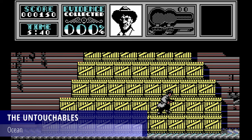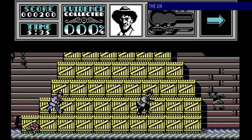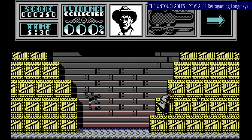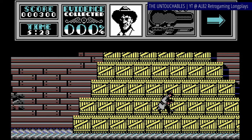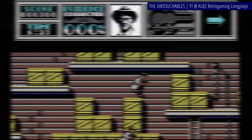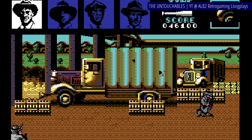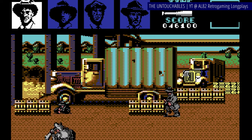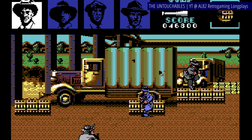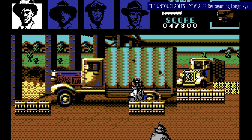The Untouchables is an excellent tie-in to the mafia movie of the same title and sorta follows its plot too, as best as it can. You play as Elliot Ness and you're after Al Capone, the infamous gangland boss of the 1930s. The game is divided into six sections. In the warehouse level, you search for evidence against Capone while fighting off his goons. Arrows guide you in the general direction of evidence held by men dressed in all white — there are ten pieces of evidence to grab overall. Then there's the bridge, which plays a little like Operation Wolf, so you lie on the ground shooting at incoming gangsters.